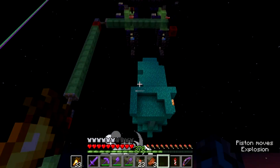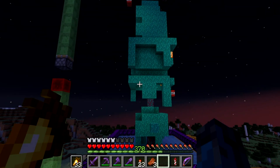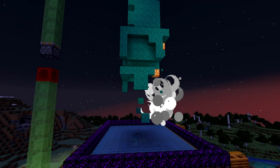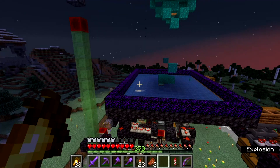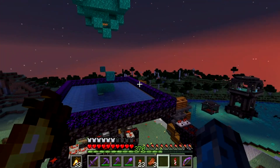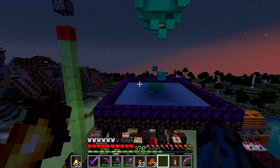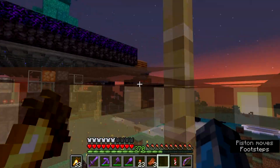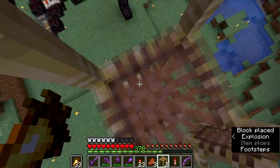Sometimes there are leftover blocks up top but that doesn't matter. The TNT drops down, breaks the tree, and goes into hoppers with waterlogged slabs — so if the TNT goes too low it doesn't destroy the platform. Crying obsidian, being blast-proof, stops any explosions from going outside the farm. The items then get picked up by hoppers underneath, which lead into the collection systems.